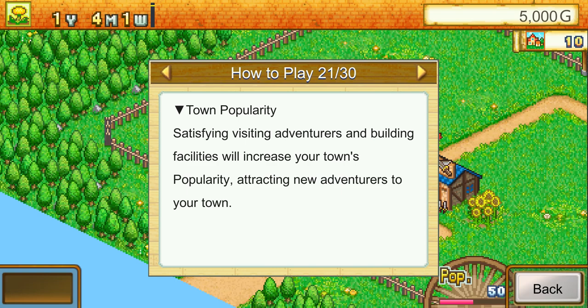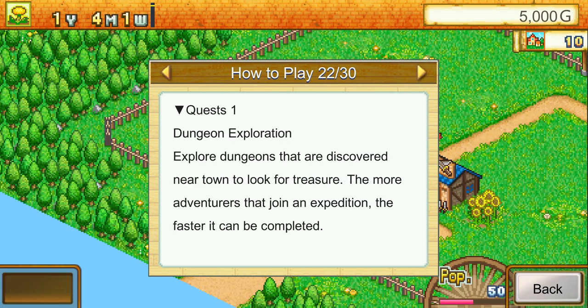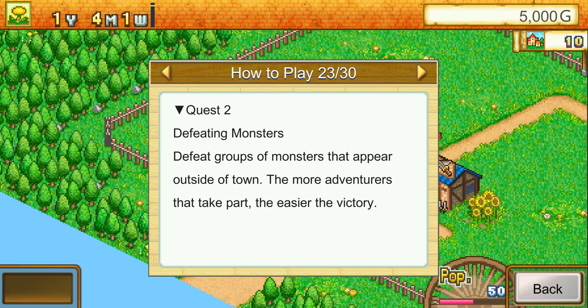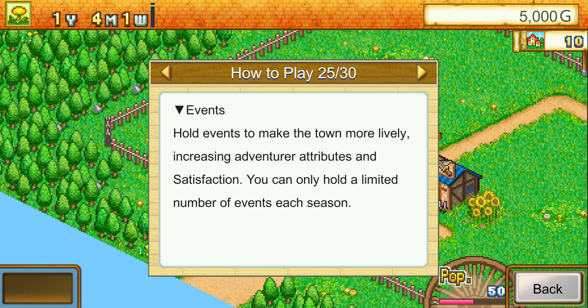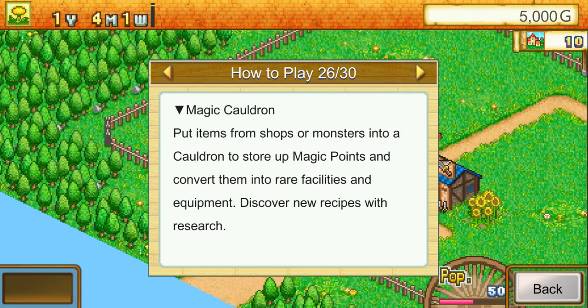Satisfying visiting adventurers and building facilities increases your town's popularity, attracting new adventurers. For dungeon exploration, explore dungeons discovered near town to find treasure — the more adventurers that join, the faster it completes. Defeat groups of monsters that appear outside town; fulfill certain conditions to rise in rank, improving shop selections and unlocking advanced quests. Hold events to make the town livelier, increasing adventurer attributes and satisfaction — only a limited number of events are allowed each season. Items from shops or monsters can be put into a cauldron to generate magic points and convert them into rare facilities and equipment.